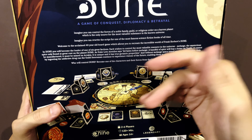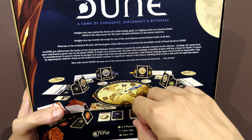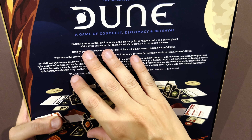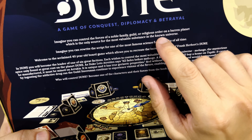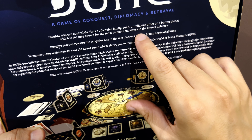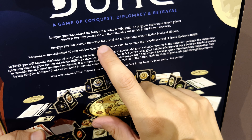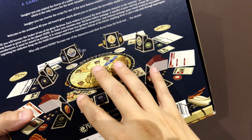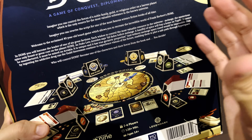I also have the expansions, so I'll follow up this video with individual expansion videos as well. The box says: 'Imagine you can control the forces of a noble family, guild, or religious order on a barren planet which is the only source for the most valuable substance in the known universe — spice. Imagine you can rewrite the script for one of the most famous science fiction books of all time.' You'll be controlling one of six main houses and can rewrite the story.